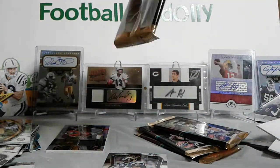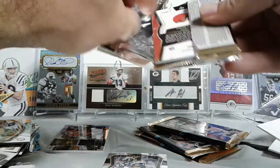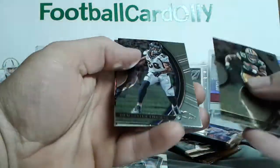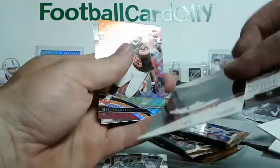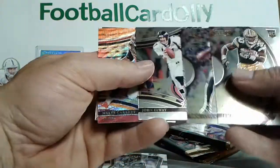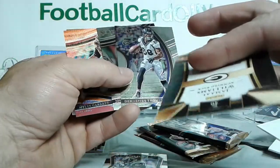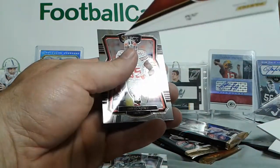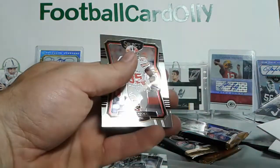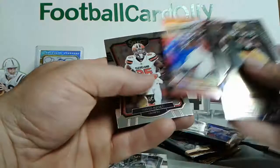So we got four packs plus the pack I had a hit in. Jamal Williams rookie, Damaris Thomas, John Elway — Field Level. Here's a nice Myles Garrett out of 99. That's cool. David Njoku rookie.